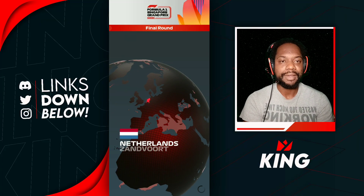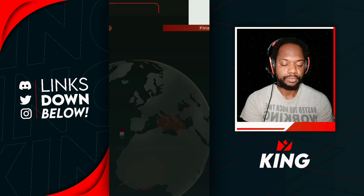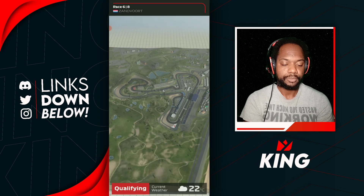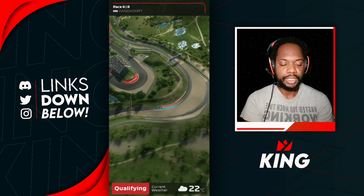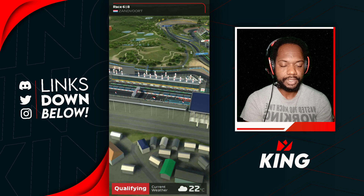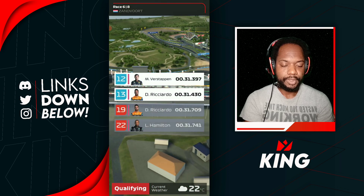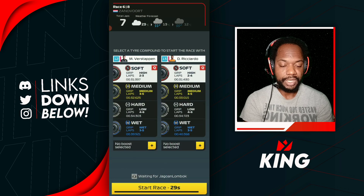Here we go for our next race — we are at Zandvoort. There's about 66% chance of rain. We got a nice cloudy qualifier. Drivers qualified around P12-P13, and it's going to be a mixed race.